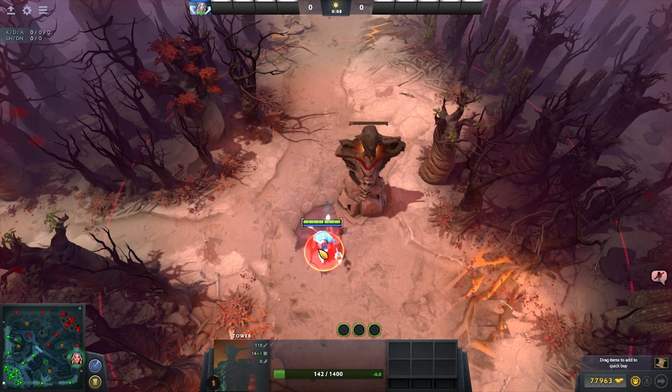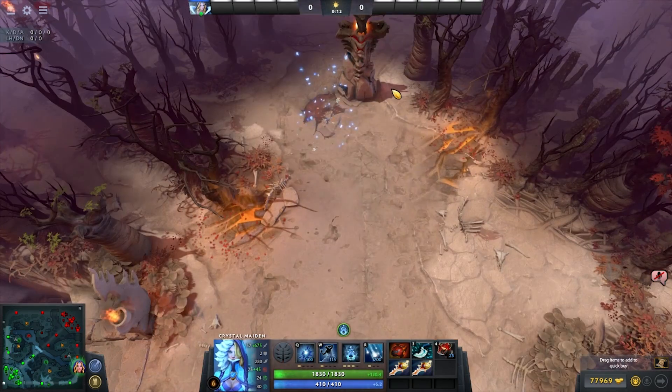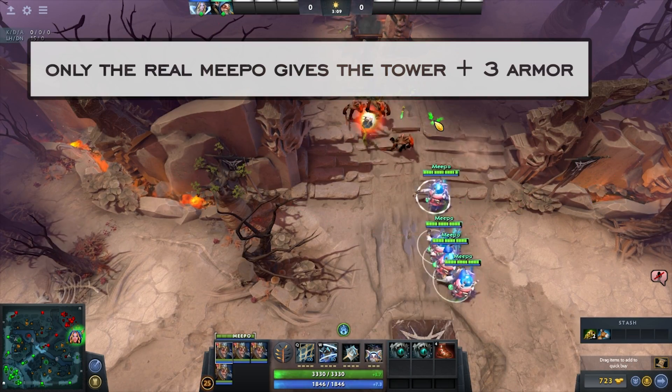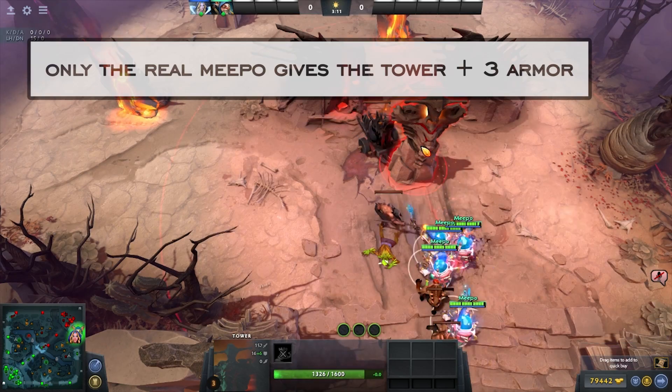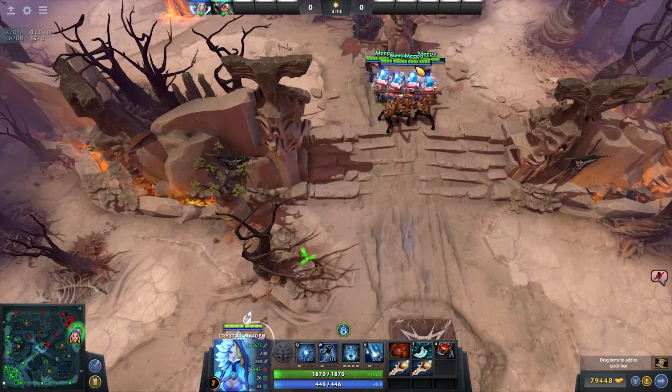When you push a tower by yourself they have 17 armor, meaning you're going to take that tower 10% faster. When you compare an early five-man push after, say, an Aegis, we also have a pretty decent change — a tier 3 has 16 armor now, but if you push with five heroes the armor value goes to 31.